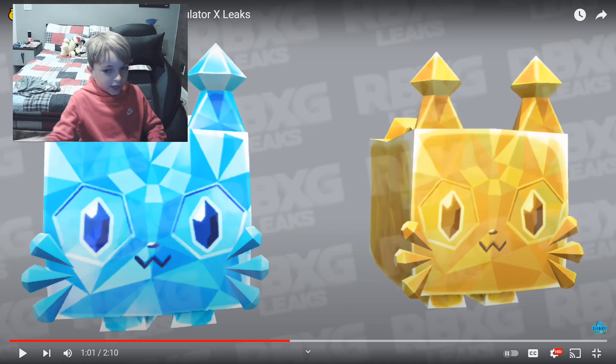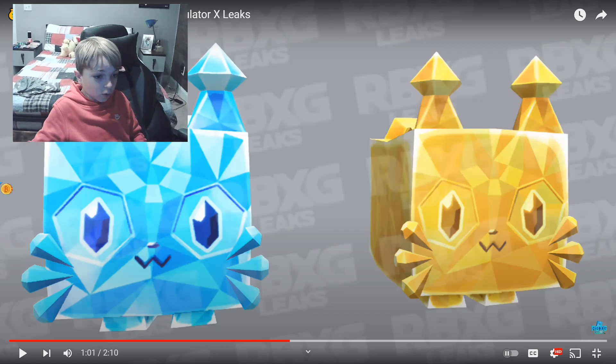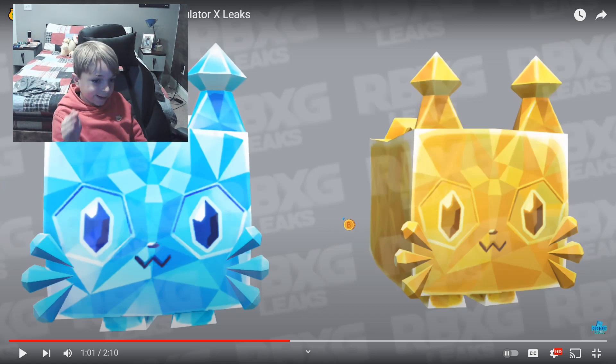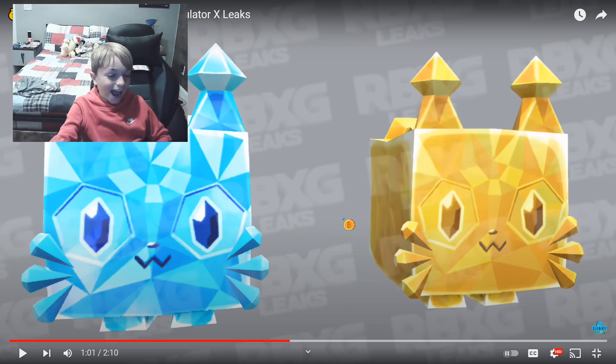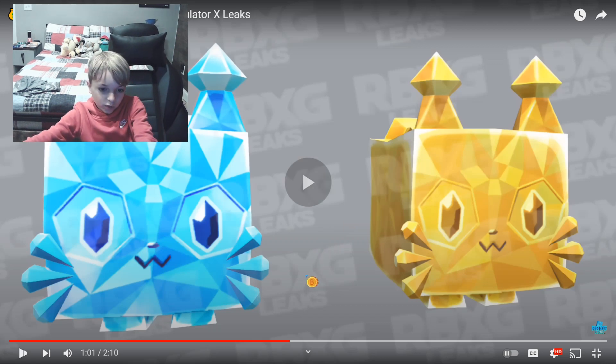For some reason we have these new diamond things. This is the golden version — I like the golden better but the diamond's kind of cool too. This is the regular one and this is the golden one. I wonder why they're adding this ice update — they have an ice wolf, which is actually cool, but there are going to be way more pets if they're going that route.